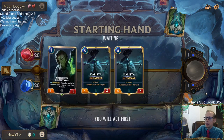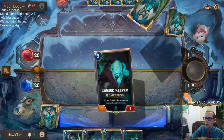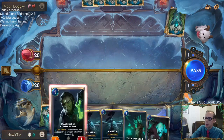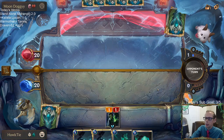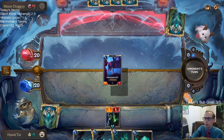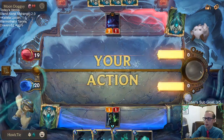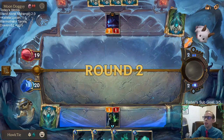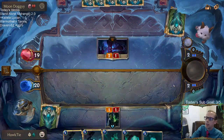I'll keep both Kalistas so we have the opportunity for Kalista plus Black Spear. Now we're drawing Conservator and Cursed Keeper — where Ravenous Butcher would actually do something. I just mulliganed the Ravenous Butcher. Man, this would have been a great Ravenous Butcher hand.